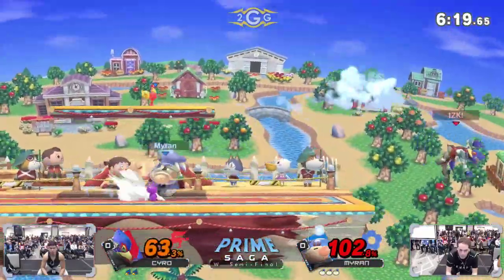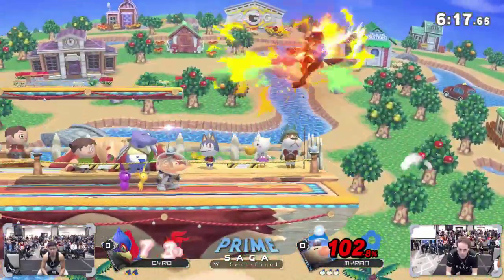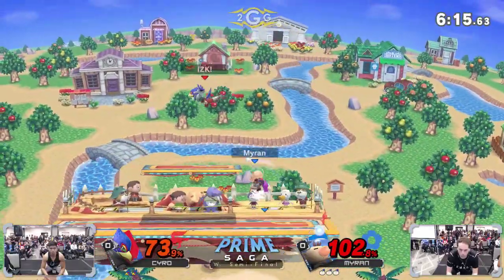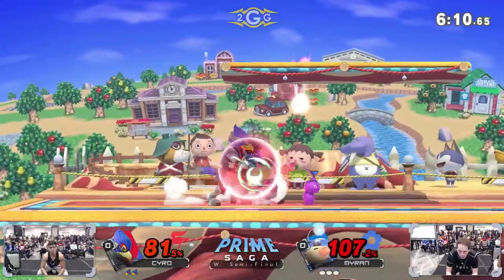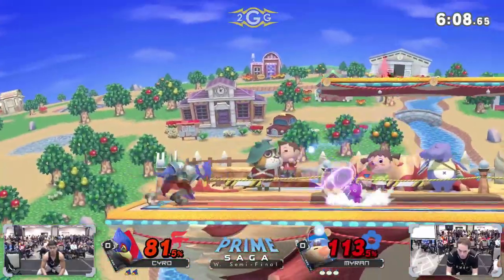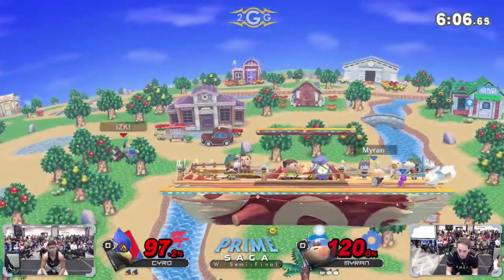The purple Pikmin putting in work right now. That was so smart — he put the Pikmin on the top platform and then threw out the forward smash, changing where it would attack from. You don't see that that much from Myron, but it's cool to see him pulling that out.